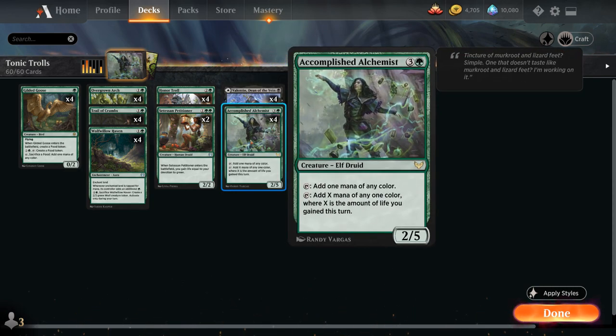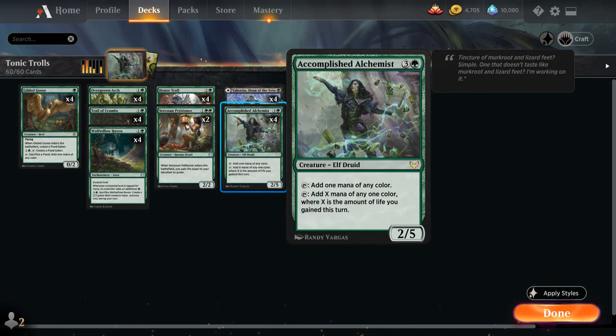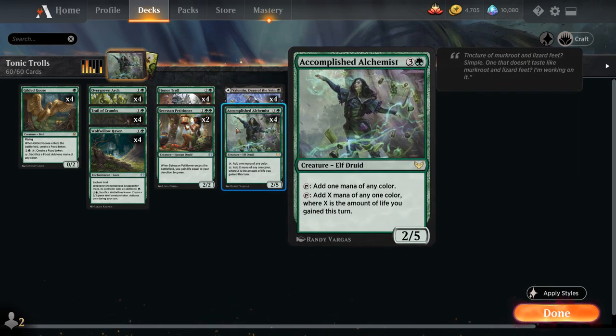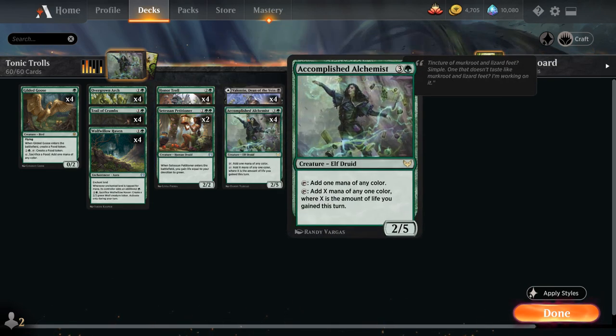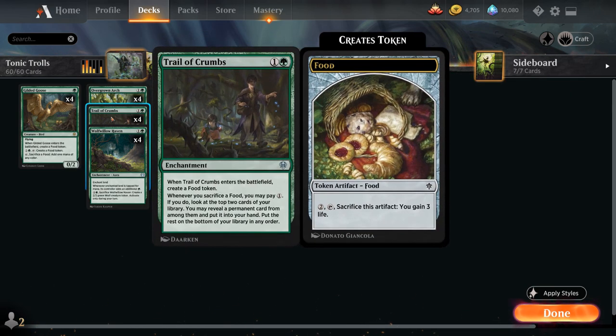Honor Troll is also very nice in combination with Accomplished Alchemist, a 4-mana 2/5 Elf Druid that can tap to add 1 mana of any color, but can also tap to add X mana of any color where X is the amount of life we gained this turn. Cards like Overgrown Arch in combination with Honor Troll can gain us 2 life, so the Alchemist starts netting extra mana, and sacrificing a food token with Honor Troll in play will also generate extra mana to ramp out expensive cards.